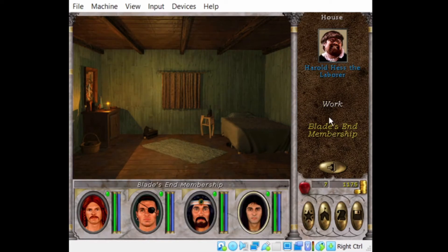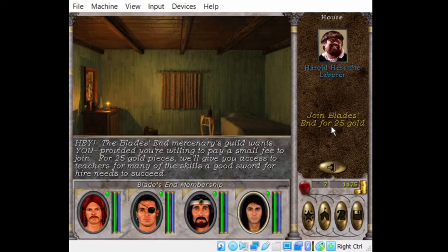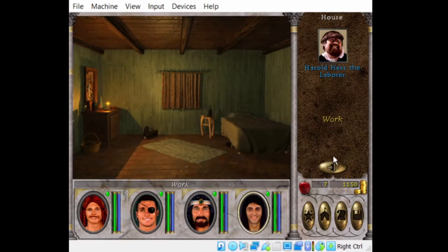This guy sells us a Blade's End membership. The Blade's End Mercenary Guild wants you, provided you're willing to pay a small fee to join. For 25 gold pieces, we'll give you access to teachers for many of the skills a good sword for hire needs to succeed — including a sword. So we will do that.